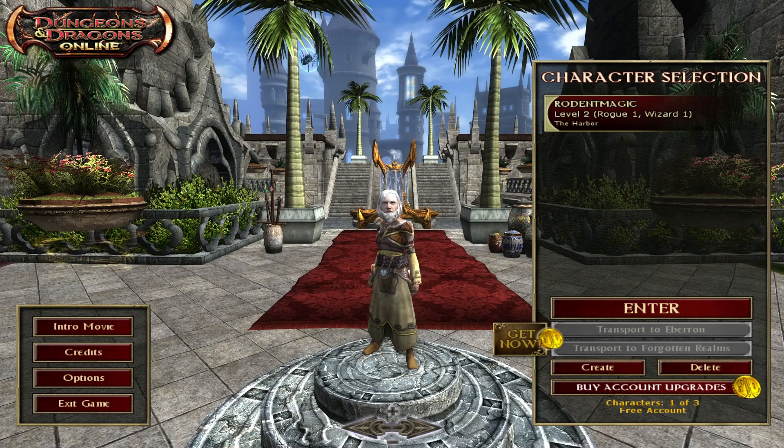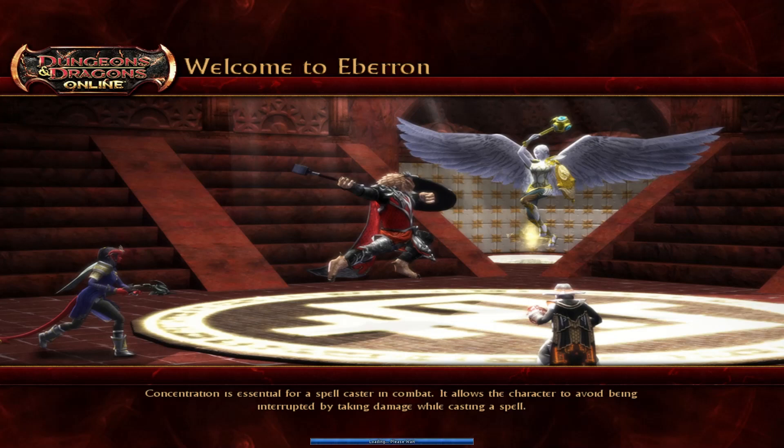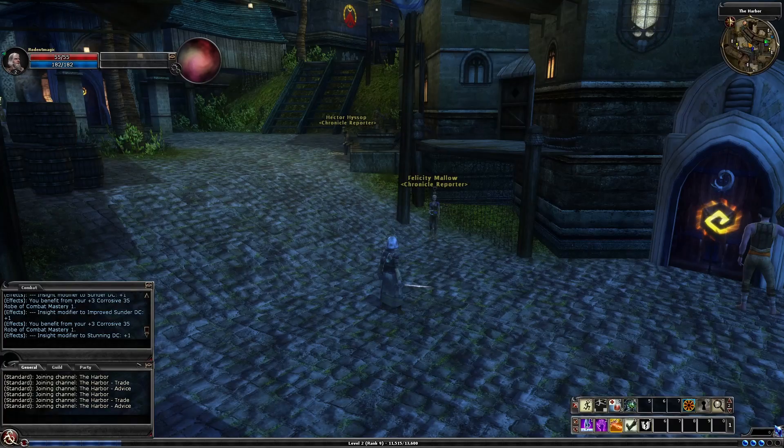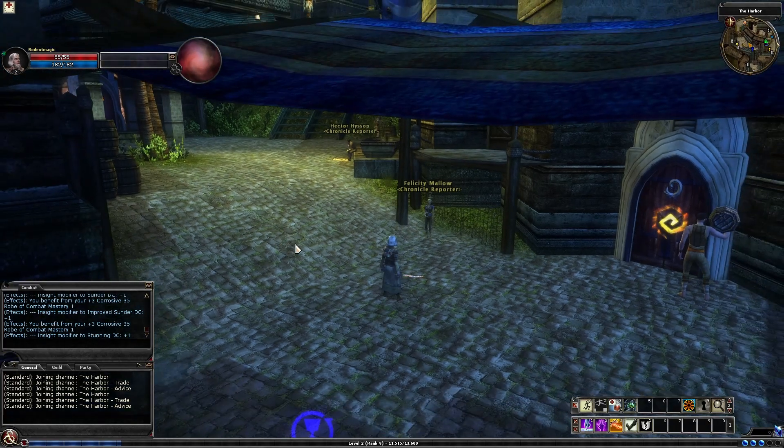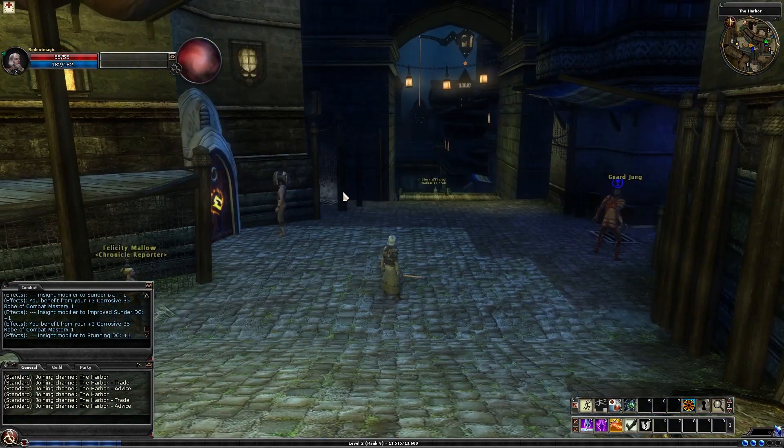Hey guys, welcome back to my DDO series. This is episode 3 and today we're going back into the harbour. I'll show you how to get all of your bags: your gem bag, collectibles bag, and ingredients bag. They're all free in the game. They're pretty small capacity and you can buy larger ones from the store, but they provide you with these three without any cost.